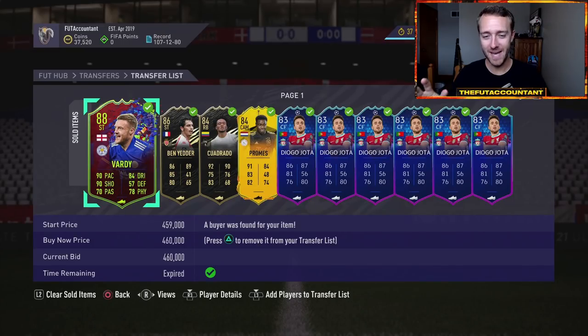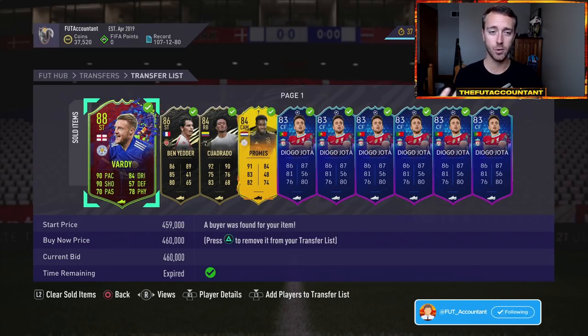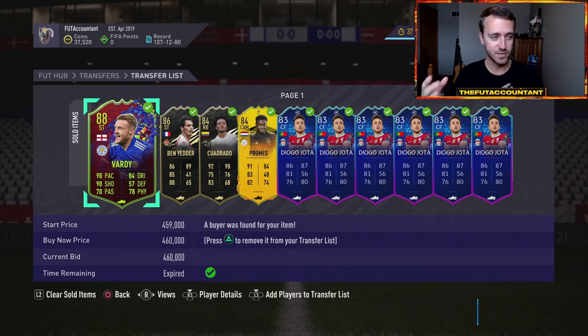Hey guys, it's Nate aka The Foot Accountant. Welcome back to the channel. We're going to be talking about how you can make some coins weekly with some weekly trading methods, fluctuating cards on the market. Cards move around all the time, and I want to show you which cards do that and how you can make coins by consistently flipping cards.